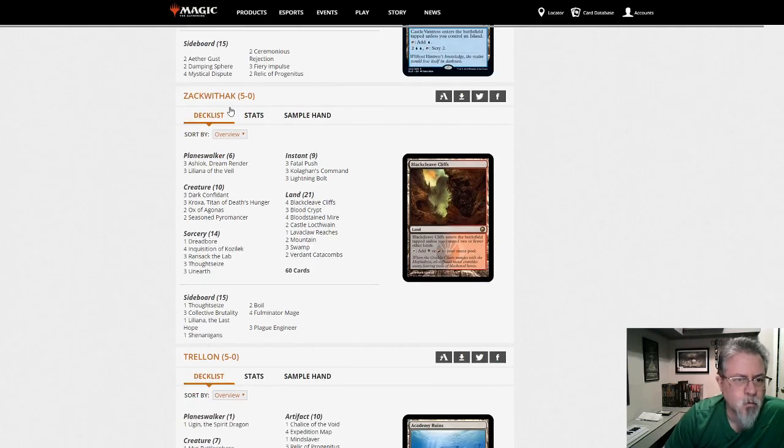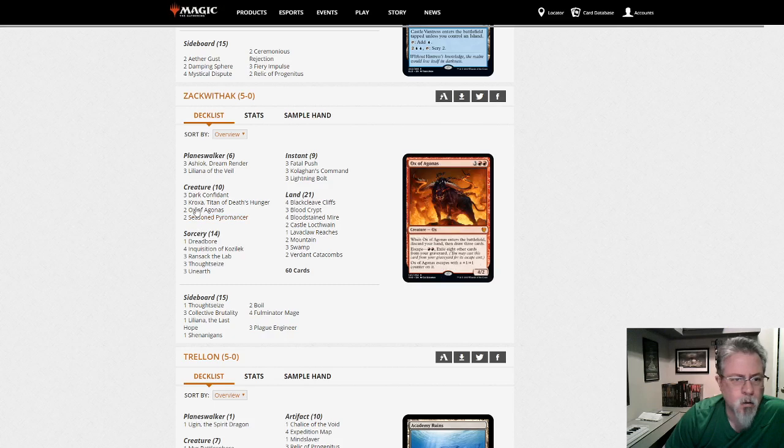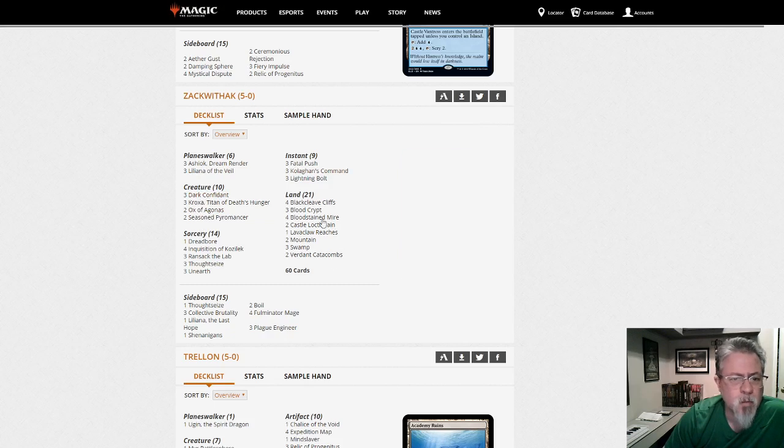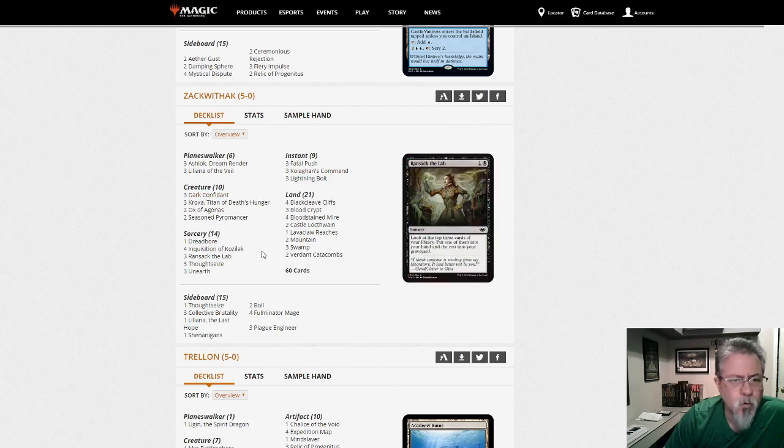Zach with an Unearthed deck — kind of a Reanimator take. It's a bit of a weird take on Black-Red midrange or Black-Red control. Ransack and Unearthed is interesting — if you want a Kroxa deck or an Ox deck, take a look at this one. That's an interesting build.